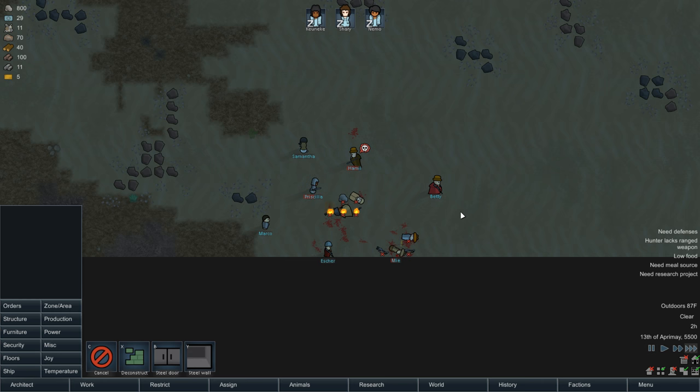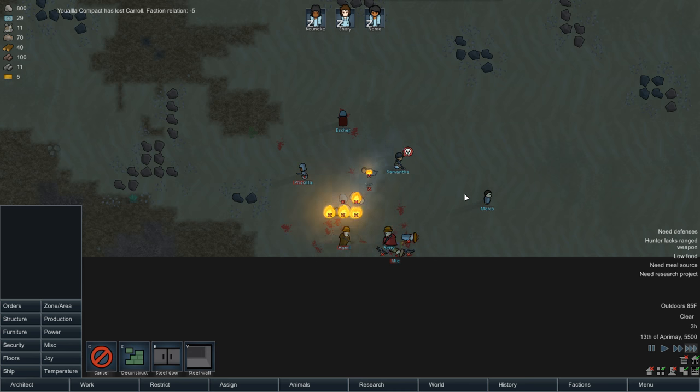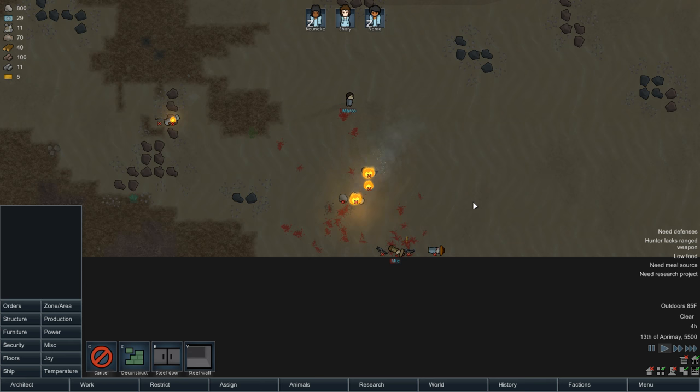What happened down here? What the fuck happened? Why are there people dead and or burning? I didn't do any of this. Why am I taking a faction hit? What the fuck happened? I don't get what happened here.